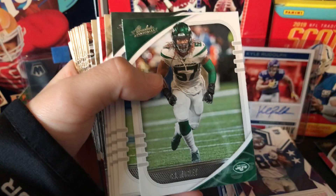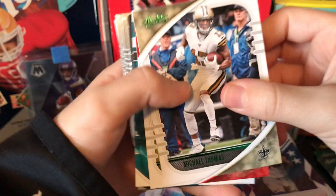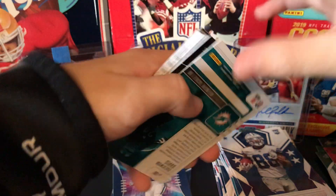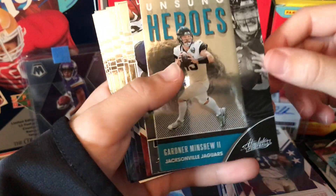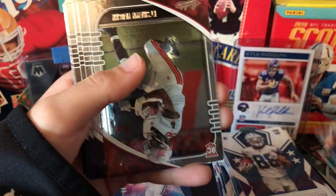Oh my gosh. CJ Mosley — he opted out. Devonta Adams, Scoring Machine. Michael Thomas — I actually don't like that one. Baker Mayfield. And the rookie — oh, who is this? Not a good one. We got a Raekwon Davis. We got a Gardner Minshew the Second on some Heroes. And we got a Red Zone Saquon Barkley — two guys out for the year.